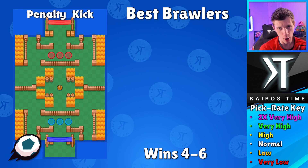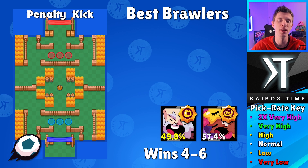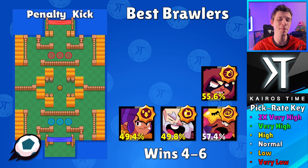Starting off on Penalty Kick, we got Sandy with that Rude Sands star power — so good for controlling the entire middle area. Next, we got Dynamite with Demolition star power. You'll notice that both Shelley and Dynamite, although they have high pick rates, are actually just barely under 50% for their win rate, so I wouldn't necessarily recommend them unless you really want to. There are better options — for example, Nita with her Hyper Bear star power at 55% win rate is incredibly good.